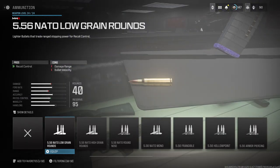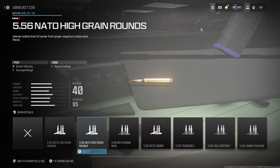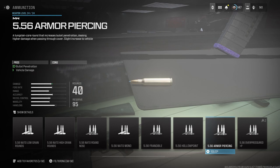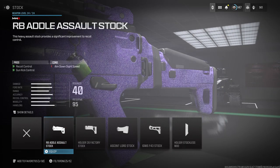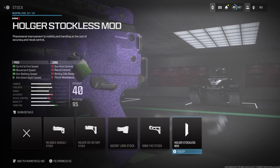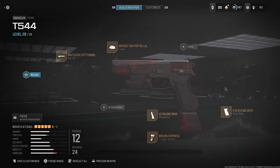The XRK Edge also helps with sprint-to-fire speed so you can get your shots off quicker. If you don't like that, you can run the 5.56 NATO High Grain Rounds or 5.56 Armor Piercing Rounds — they help with bullet penetration. For a stock, I'd recommend the RB Out-of-Assault stock, but sometimes I like running stockless, especially on small maps like Shipment or Rust.